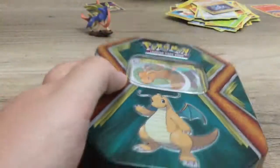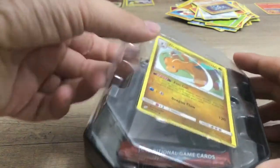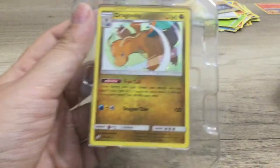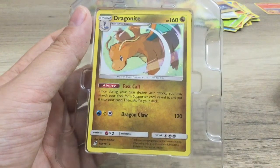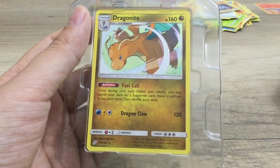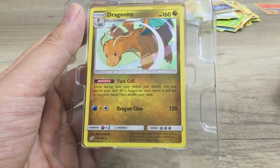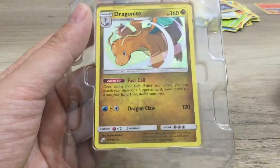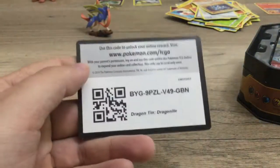Now we are opening up the Dragonite 10. Here is our Holographic Dragonite. The Ability is Fast Call — once during your turn, before you attack, you may search your deck for a Supporter Card, reveal it, and put it in your hand, then shuffle your deck. That's pretty cool. Dragon Claw does 120 — very nice. Here's the code for that Dragonite.